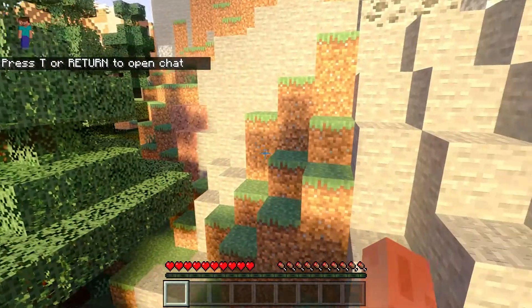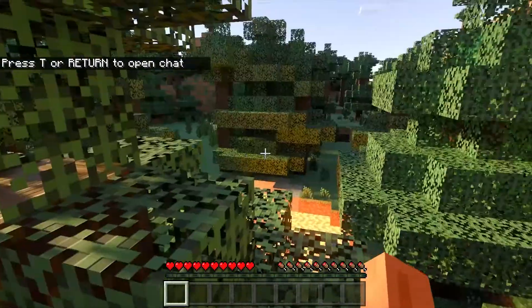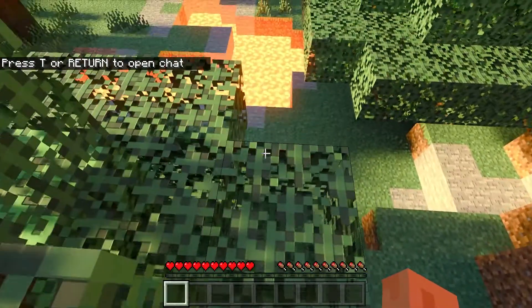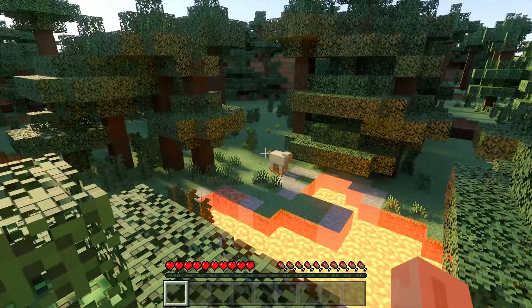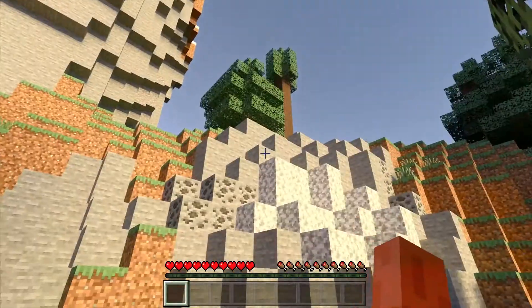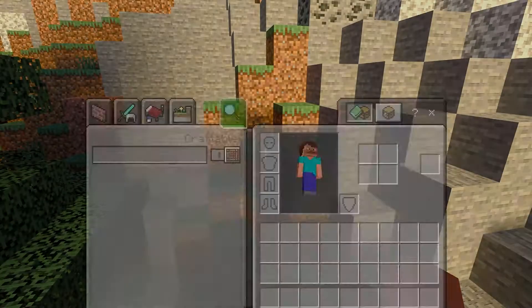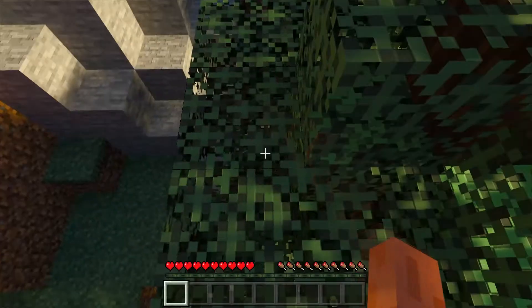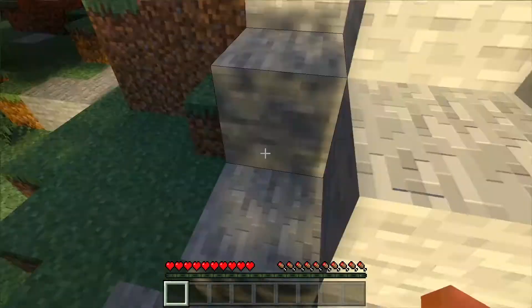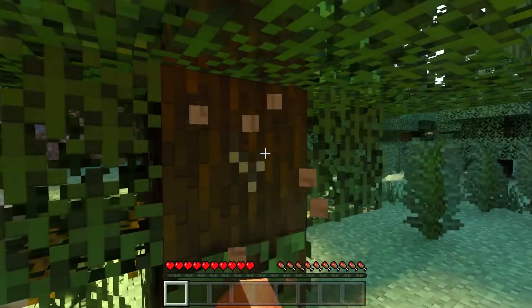Alright, here we are. As you can see it is a pretty nice looking texture — wow, showing off the lava right there. Watch out, sheep! Alright, looks pretty good. Let's go ahead and do these things so they don't keep bugging us. Better get started — first step is gather some wood.